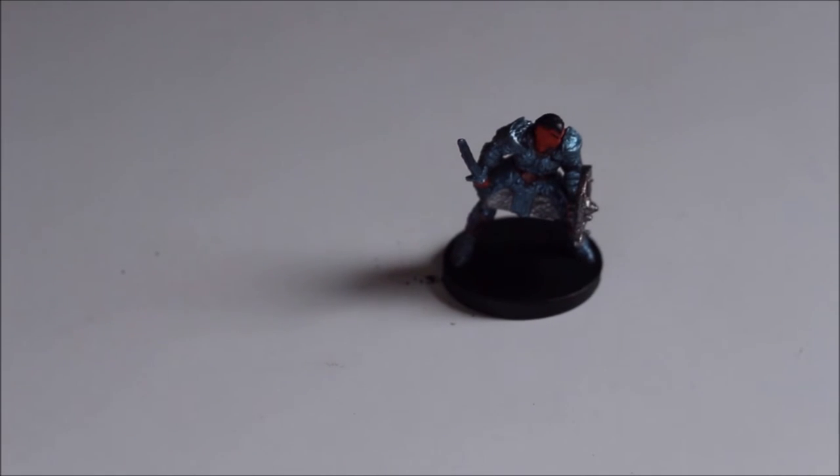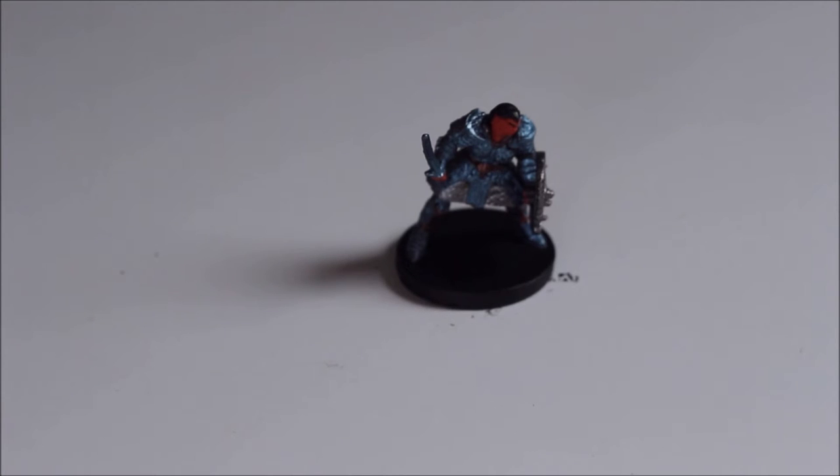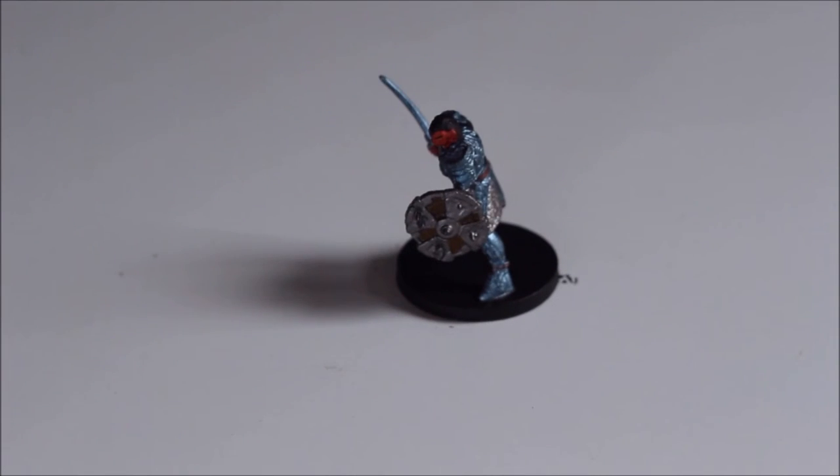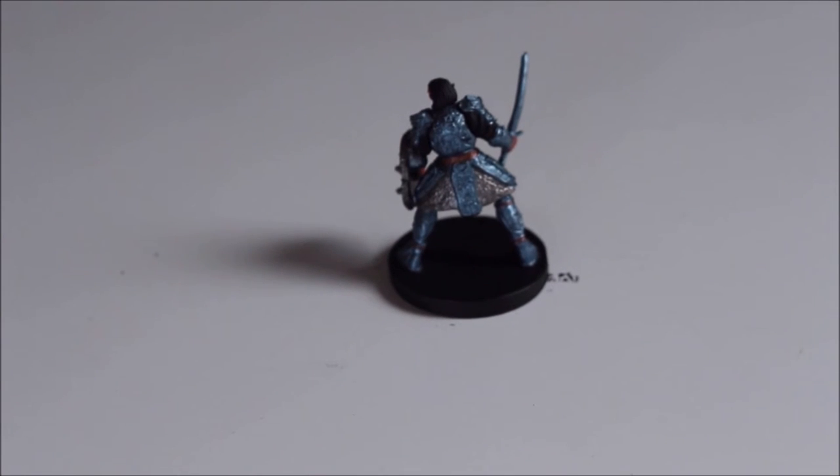Next up we have what we call the Disco Hobgoblin. We say that because his armor is a bright bluey color — you definitely can't miss him in a disco. He's got a shield, got a sword. That is metallic blue — is that a hobgoblin? Seriously? Oh my god.